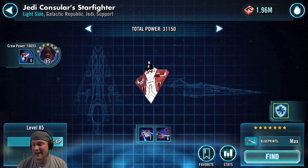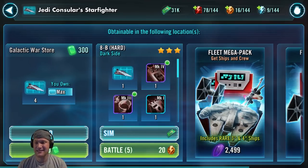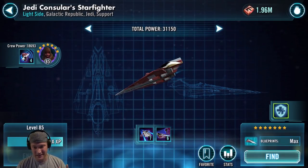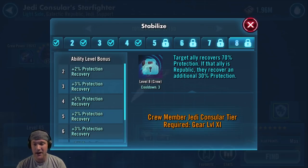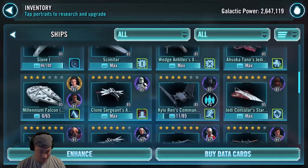Jedi Counselor Starfighter — early in the game, this is a ship you're going to get because you'll get the Jedi Counselor fairly early. But if you're going to throw together a Fleet Arena team, this is definitely not one of the ships to have. You can find it in 8B Hard Darkside, the Galactic War store, and the Fleet Arena store as well. It gets a D. It can call an ally to assist, and its Stabilize ability can recover 70% protection for a Republic ally, or 100% if it's a Republic character. But it doesn't hit hard enough to be viable. It's a D — not a ship I would farm right away.